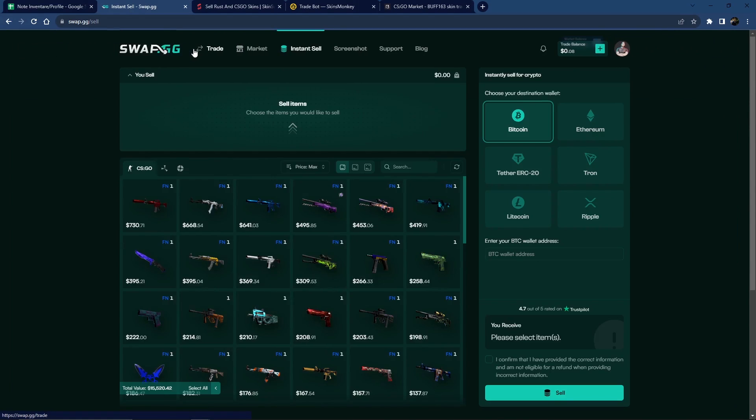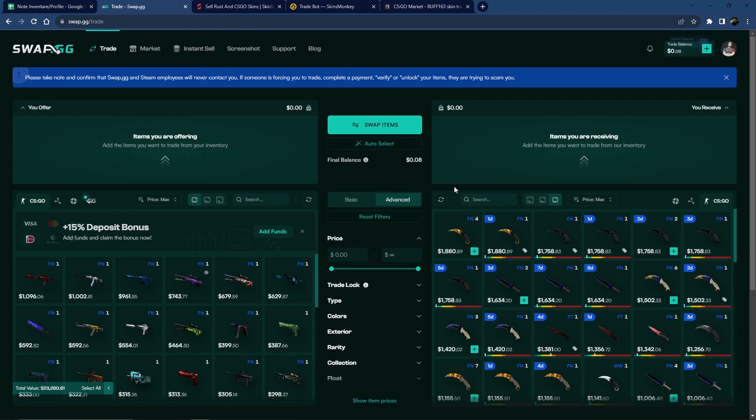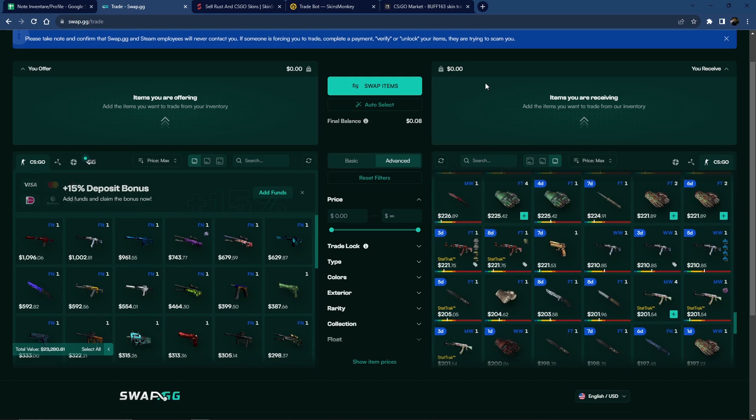The website also has an instant sell feature, so in case you have an emergency and want to cash out your skins really fast, you can select your skins and cash them out via crypto. However, it does not support other methods of payment, which is not very convenient if you just want tangible cash. In terms of variety, we have a decent selection — not like the other websites which had Dragon Lores, Howls, and Emeralds — but there are Karambit Tiger Tooths, Karambit Dopplers, a couple of Butterflies, Talons, and a lot of mid-tier items.